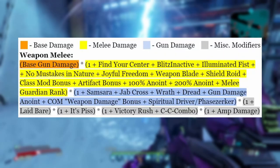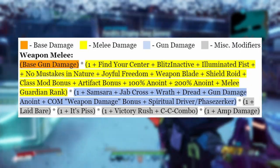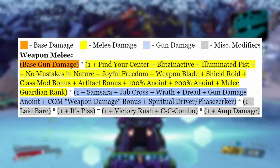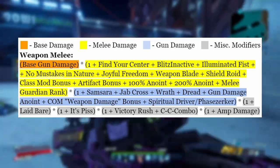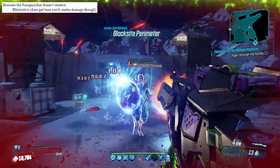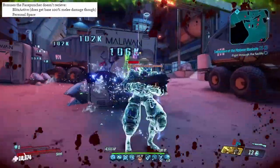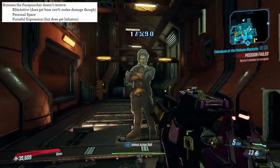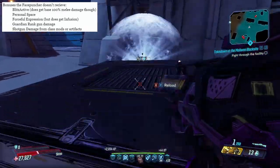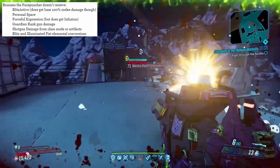Moving specifically into the Face Puncher, here is your damage formula for weapon melee damage. This is the only formula relevant to the Face Puncher: base card damage of the Face Puncher times your melee damage bonuses times your gun damage bonuses, and then a couple of other miscellaneous modifiers. Now, there's a lot of things that the Face Puncher doesn't get — that being the Blitz active multiplier (however, it will receive the base 100% bonus damage), Personal Space, Forceful Expression. Although despite that, it does get infusion, gun damage guardian rank boost, shotgun damage bonuses from class mods and artifacts, and is not converted to any element by Blitz or Illuminated Fist.